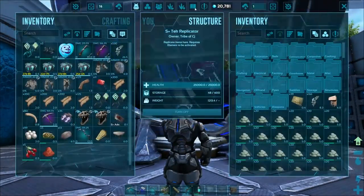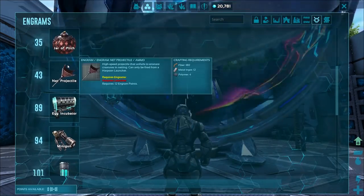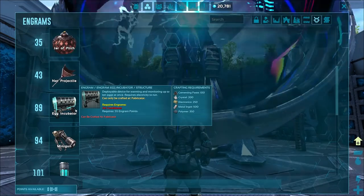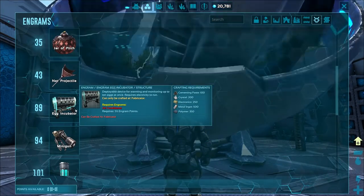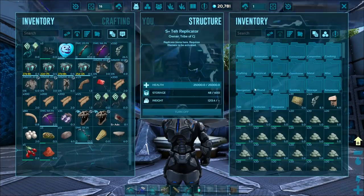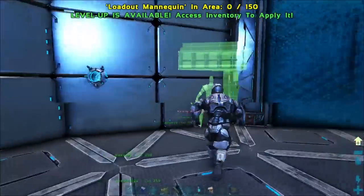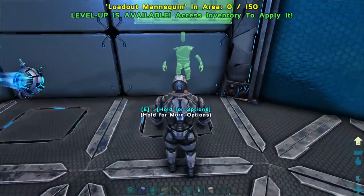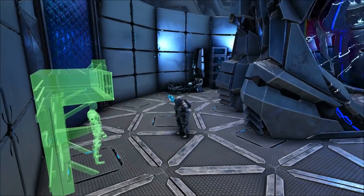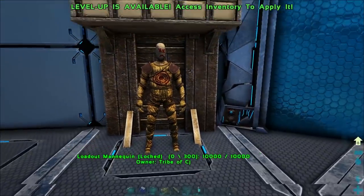I don't know what else we could make really. Looking at the Genesis 2 engrams - we've got a canoe, load out mannequin. We could put the egg incubator up here but I don't know if we'll need to drop the egg outside externally for it to hatch. I don't think we really need anything else out here. Let's whack a load out mannequin - probably two along this wall. I hope this isn't going to be slightly triggering if it isn't straight.